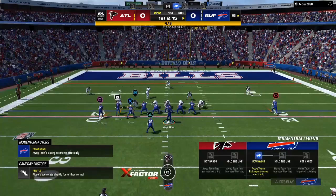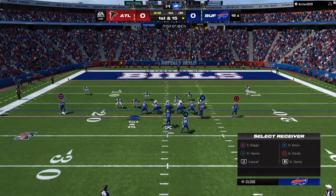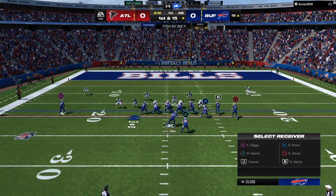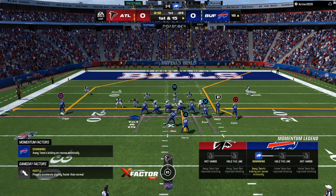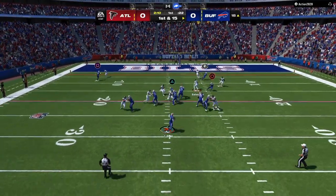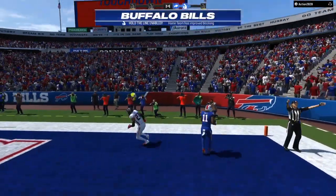Once you start hitting the 15 and 20-yard plays down the field, that's going to open up your offense tremendously. Now once they start putting dime or dollar on the field, the blocking is way improved this year — so as long as you have hat on hat, you're going to be able to run the ball down your opponent's throat.